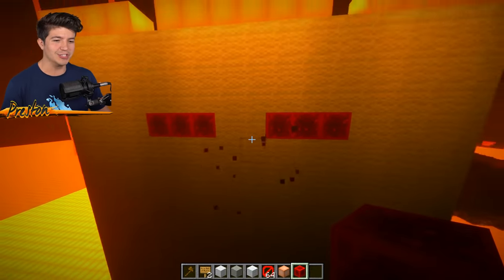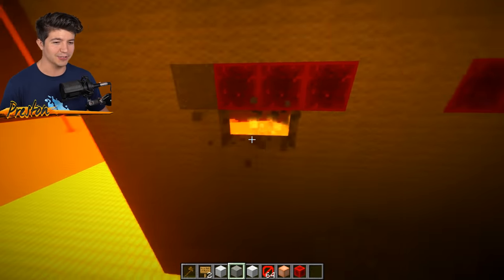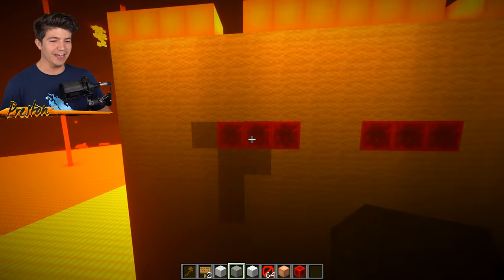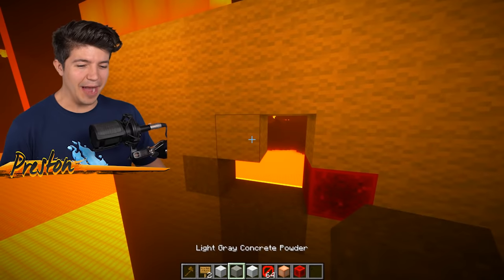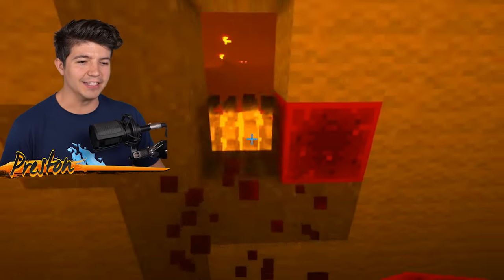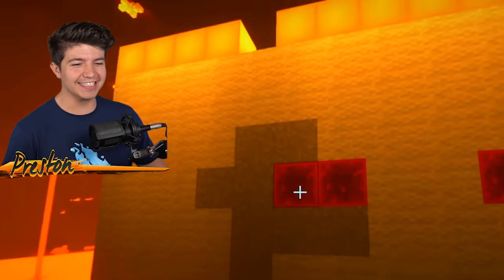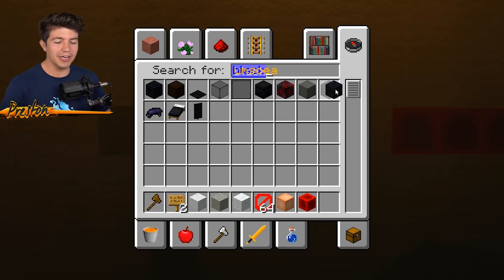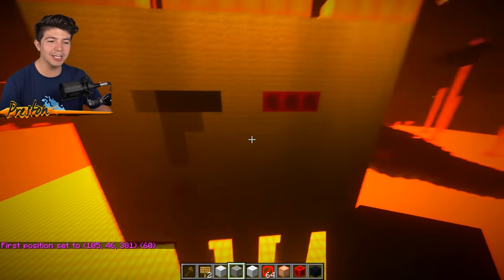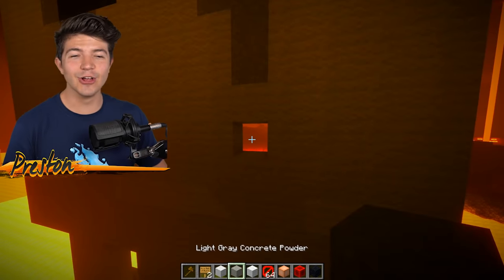The ghasts always have tears in their eyes, so we've got to build a little teardrop going on over here. I don't know if these red eyes are doing it for me - the red eyes are kind of creeping me out. I think they need two red eyes - one red eye is not enough for our ghast. Maybe what we're gonna do is get black concrete powder, put it over here, that way we've still got the drip drop. Finally we have something that is actually looking like a ghast, ladies and gentlemen. I am so proud of myself right now.